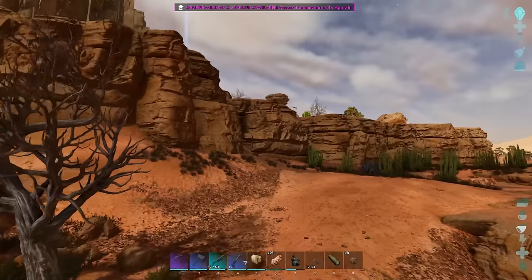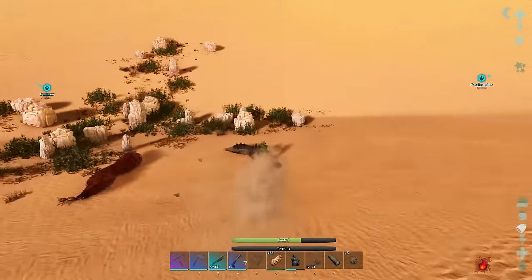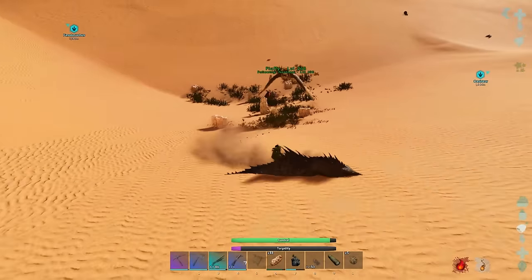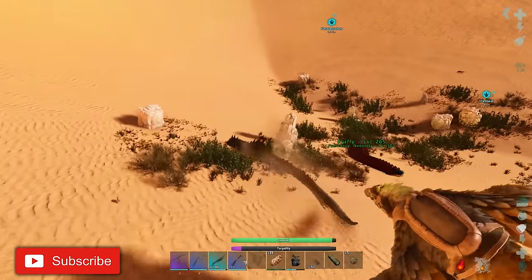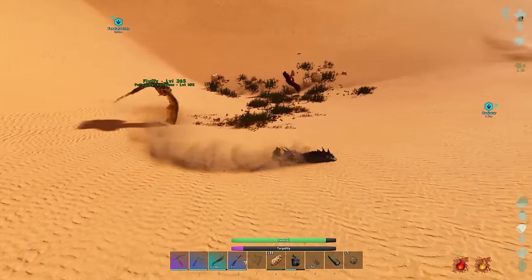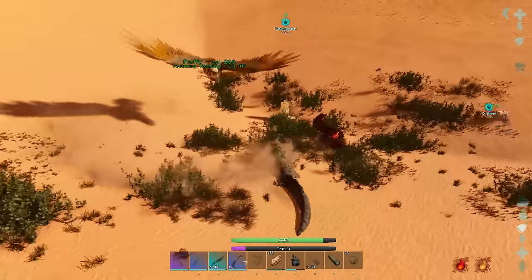So if metal nodes are the best thing to tame it with but such a pain to do, use the second best option: tame it with salt. Yes, salt adds less to torpor than metal, but there's a load of salt at most of the oases in the sandy desert, normally in big clumps grouped together. Even though slightly less effective than metal, the sheer amount of it more than makes up for it, and because there's hardly any rocks it's easy to go straight for the salt.